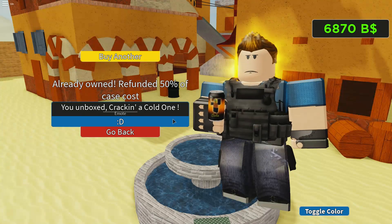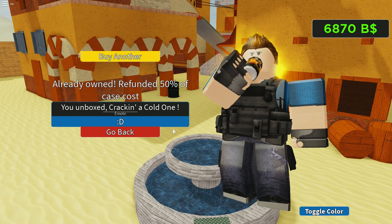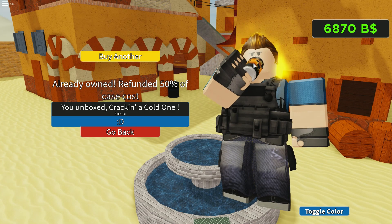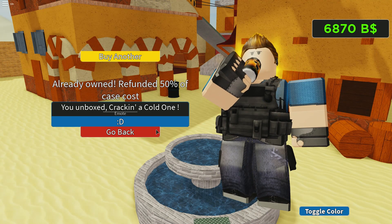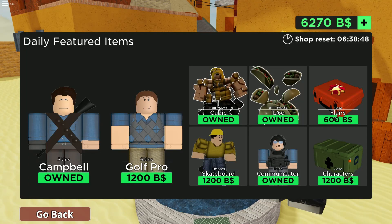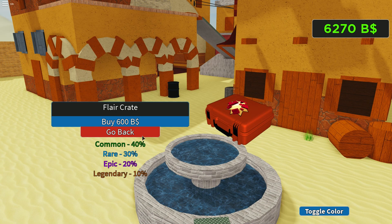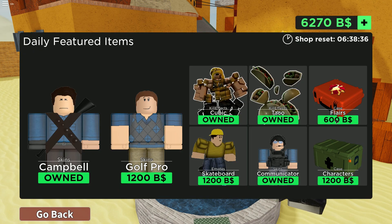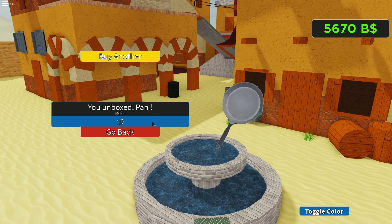That freaked me out — I thought this was a new character because this isn't the old look, and I thought I got a brand new unusual character and I was so hyped for a second. You can see it says 'buy another' over here if you want. I hate how it doesn't say 'unusual' anymore. Character cases are the ones with unusuals — and they changed the chance of getting unusuals from 1% to 2% now. We got the pan! We got the pan — you get to whack people with the pan, I'm happy.